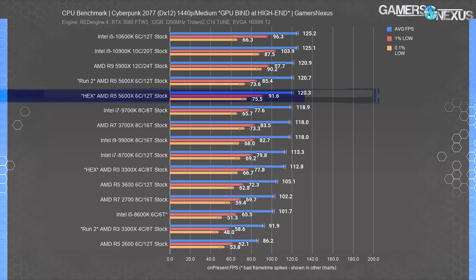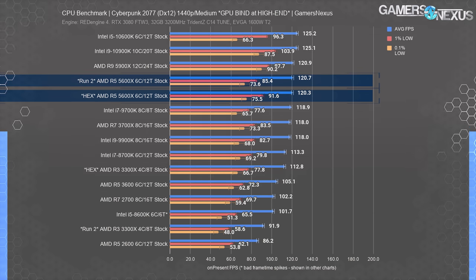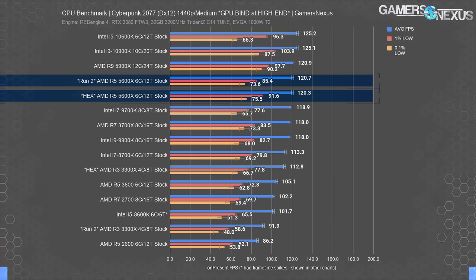The R5 5600X with the hex edit ran 120 fps average, with 1% and 0.1% lows at 92 and 76. The unmodded 5600X also did 120 fps average, so nothing changed. The lows are marginally better, but given the wider standard deviation for lows in this game, it's not outside variance or error—and it's certainly not noticeable to a human anyway.